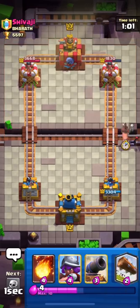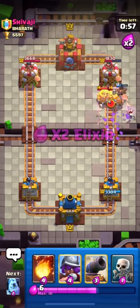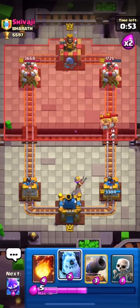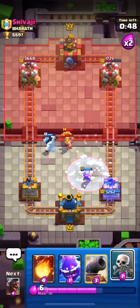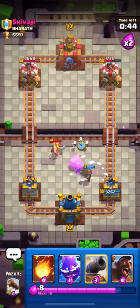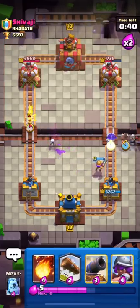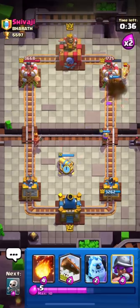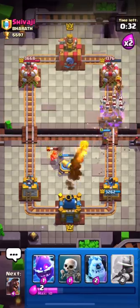I'm logging all the skeleton army. He put down his elite to take out my hog, so now I will kite his elite. He just used his freeze, but I think our musketeer will be able to take out his elite since he just wasted his freeze, which is up for elixir. Now I will just counter-push with my hog.